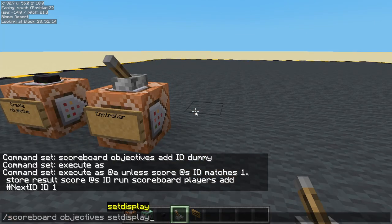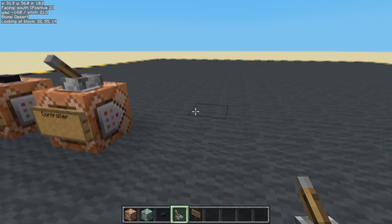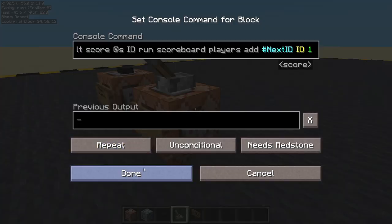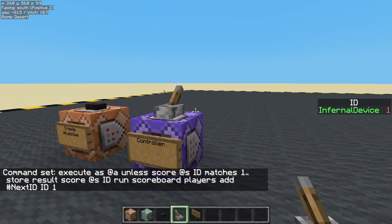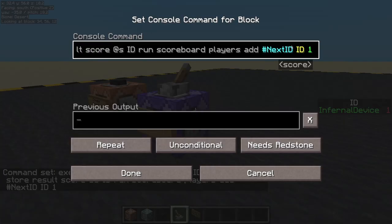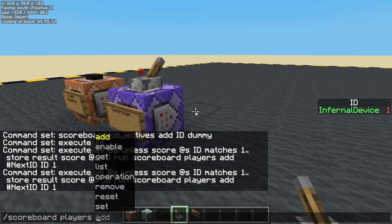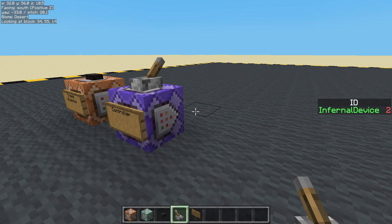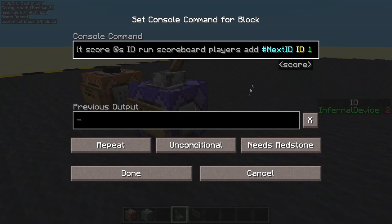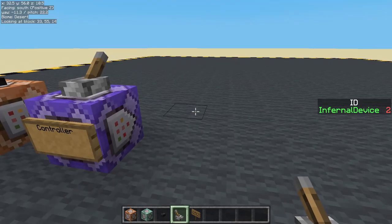Scoreboard objectives set display sidebar ID. I don't have a score, so if we turn this on — it's a repeating command block — I should jump to one. Yeah, there we go. That has now gone to one and it will remember that. So if I set my own score back to zero — scoreboard players set at p ID zero — it goes to two, because it's remembering the ID.